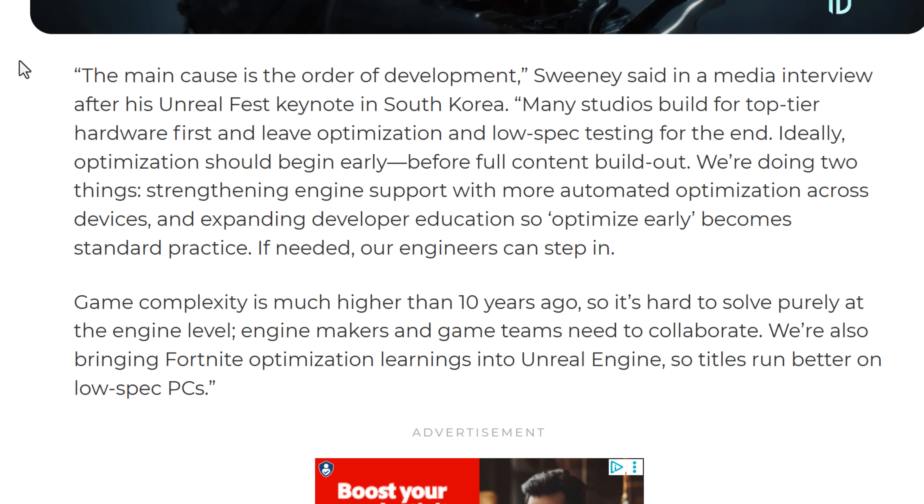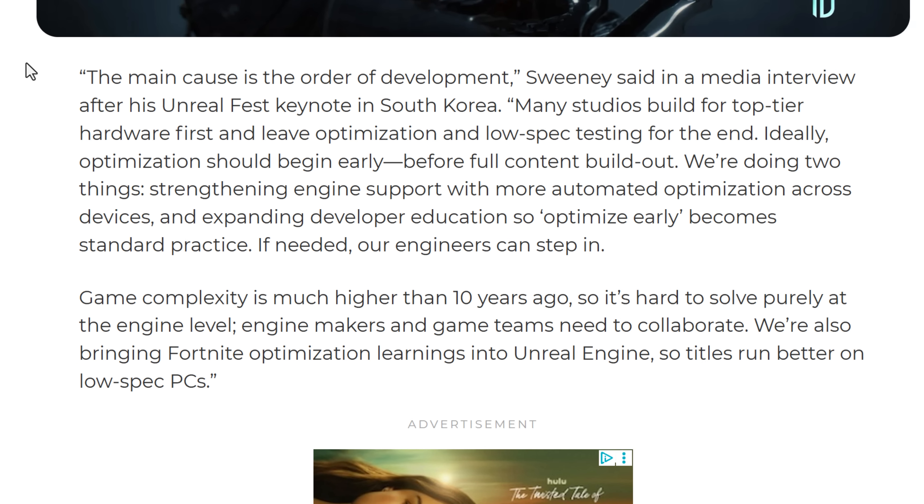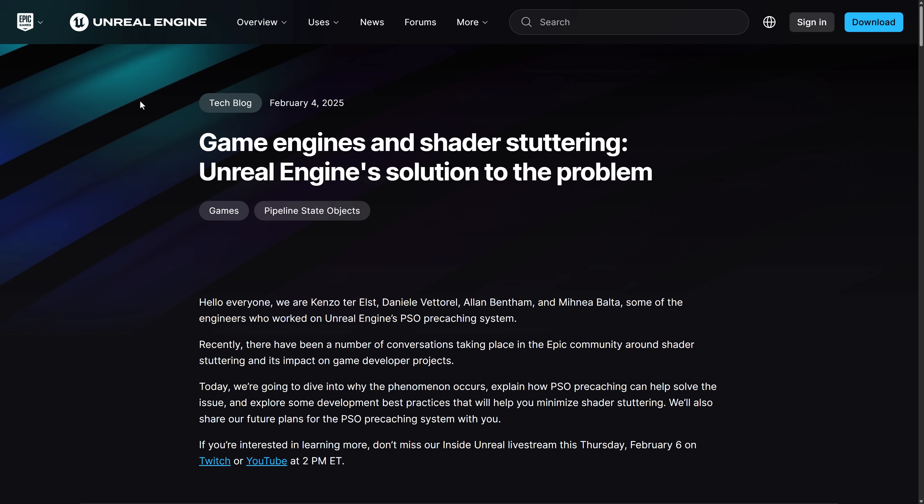He added that if needed, their engineers can step in. So that is one of the big reasons Tim is giving for these performance issues — developers building for super high-end systems and worrying about everyone else later. Which is kind of funny because there's an idiom in the world of development that premature optimization is the root of all evil. So it cuts both ways.